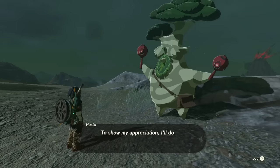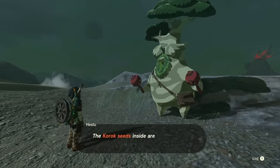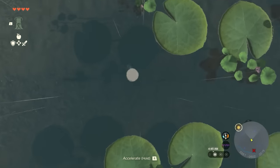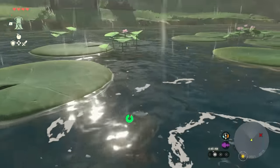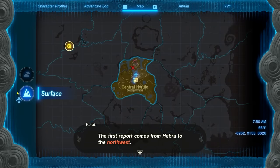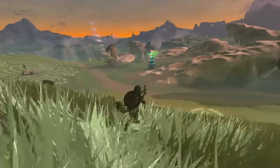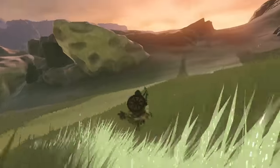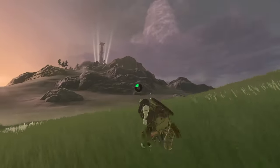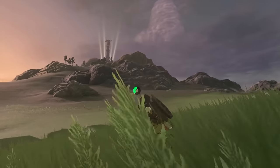There's a big old tree fairy named Hestu who needs them to fill his magical maracas. Luckily, he's once again located not too far away from where your adventure will begin on the surface of Hyrule. Once you're told to investigate regional phenomena in the four corners of the land, you'll more than likely be guided towards Rideau Village, past the Hyrule Ridge to the northwest. Taking the main road west from Lookout Landing should put you towards New Serene Stable, a major location in the Hyrule Ridge.